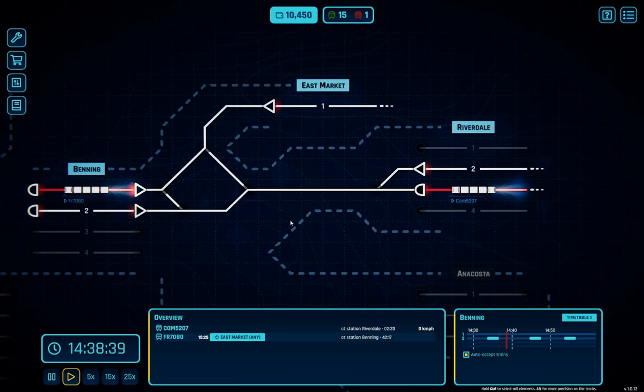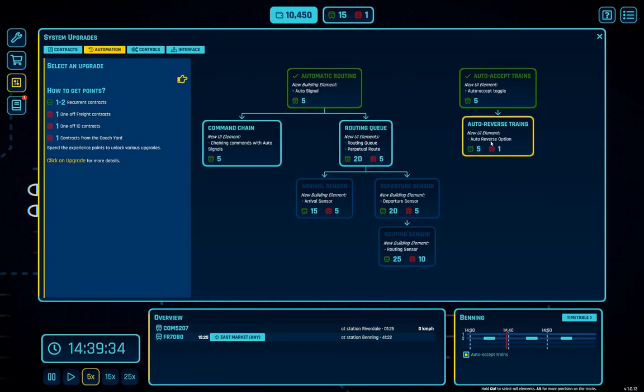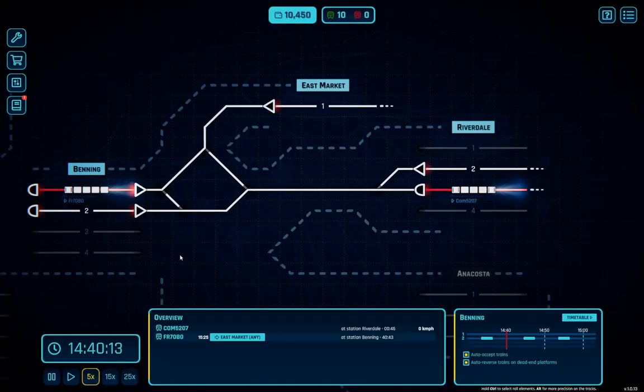What I want to do is get some automation controls involved here, and we're also going to speed up time a little bit. So one of the controls I want is auto-reversing, and this one is at dead-end platforms. We're going to make that upgrade. That will allow the stuff that turns around over here to behave a little better.